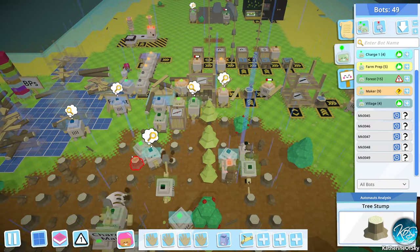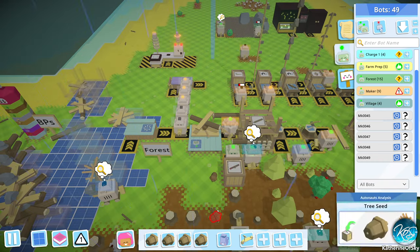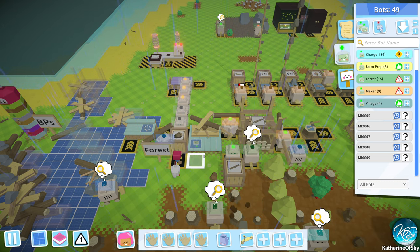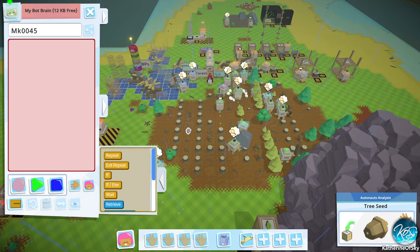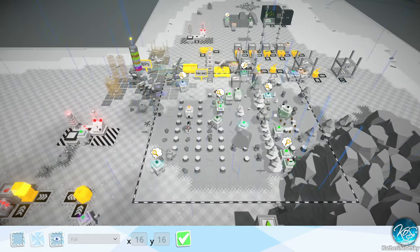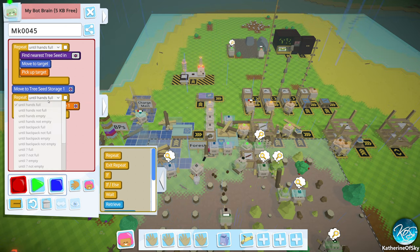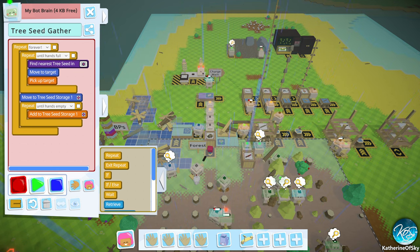What we do need to do — we could use getting tree seeds. Actually we probably need some for our bots as well. I think I'm going to make a tree seed storage place right there. Let's just put one right there. I'm going to hire a bot to do this. Record. So we're going to find tree seeds — we're going to change this to the forest area. Find in forest area. Just do until your hand's full, then drop it in there. Repeat until hand's empty. Do it forever. Tree seed gather.